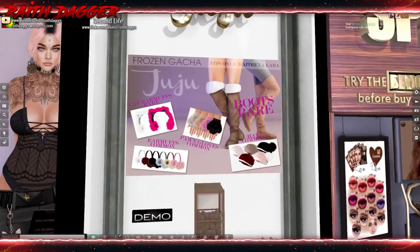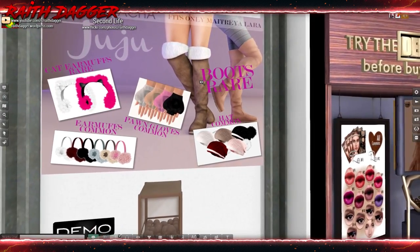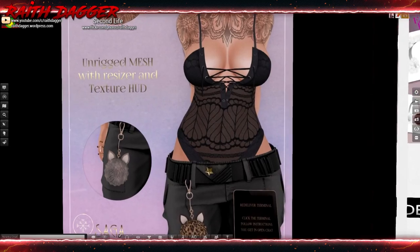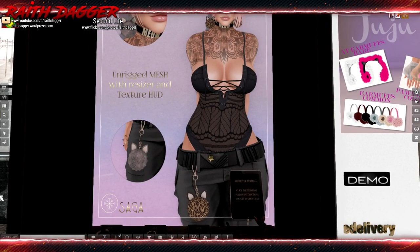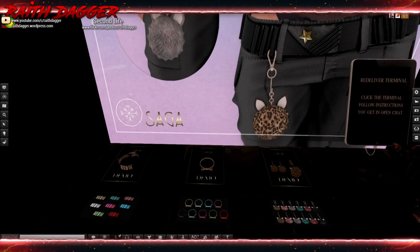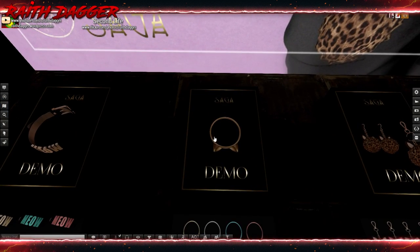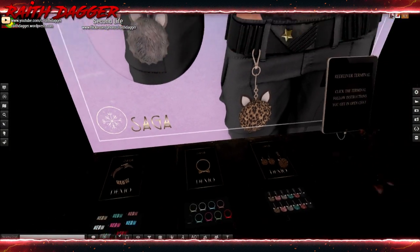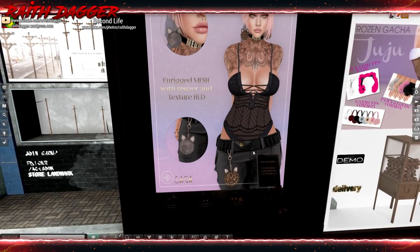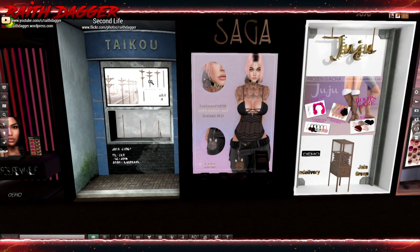Juju — we've got another gotcha: gloves, earmuffs, hats and boots, knee-high boots. Fits Maitreya only. Saga — oh, look at this little outfit. Is that the whole outfit? So it's the earrings, the collar, and a septum piercing — that's what that one is. I like this outfit, too bad that wasn't it. It's cat-themed so I like cat stuff, but I'm obviously not going to wear that.